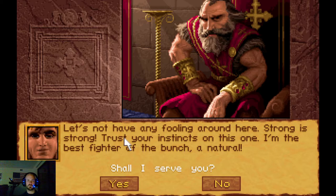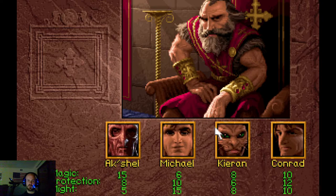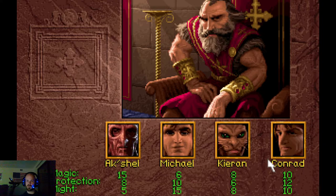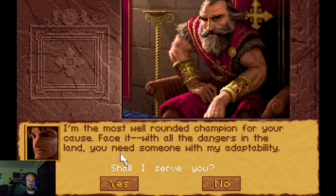Michael is our strong fighter - 'I'm the best fighter of the bunch, a natural' - potentially the best early game character, but magic is much more powerful late game. Kieran, while being the canonical choice in subsequent games, is terrible. And Conrad - the character I'll actually be choosing - is the generic well-balanced all-around character. 'I'm the most well-rounded champion for your cause - with all the dangers in the land you need someone with my adaptability.'